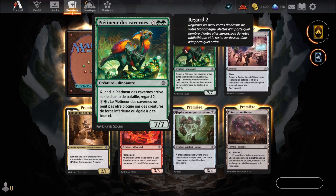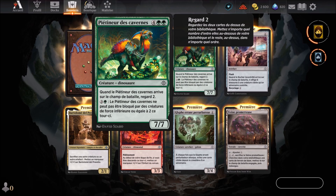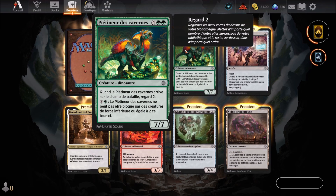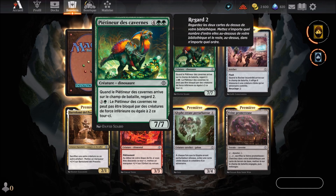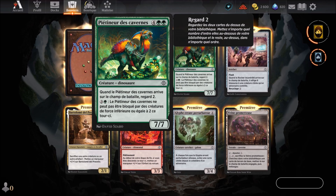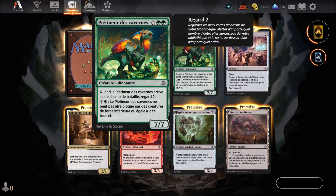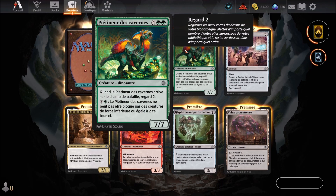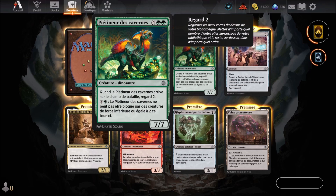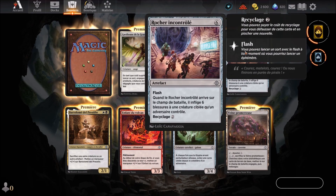Un Piétineur des cavernes — carte verte qui arrive au 6ème round, créature dinosaure. Quand il arrive sur le champ de bataille, Regarde 2, pour 4 mana dont 1 vert. Il ne peut pas être bloqué par des créatures de force inférieure ou égale à 2 ce tour-ci. Il a 7 en force et 7 en défense. Ensuite, Rocher incontrôlé, carte incolore au 6ème round, qu'on connaît.